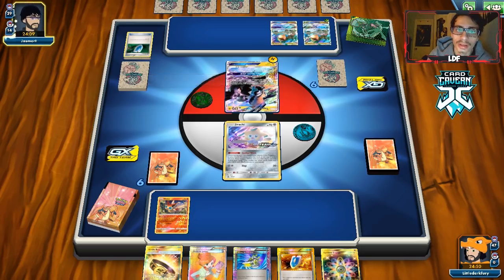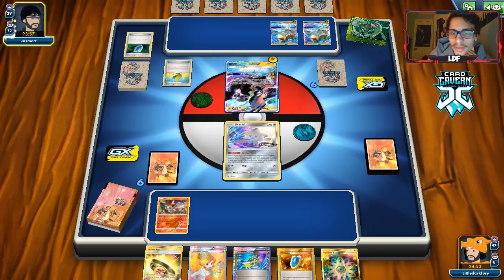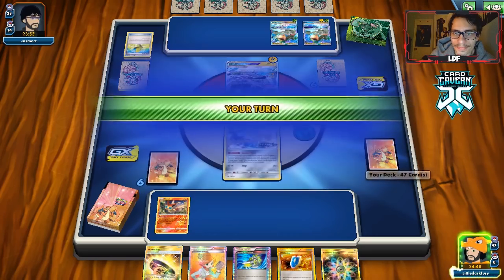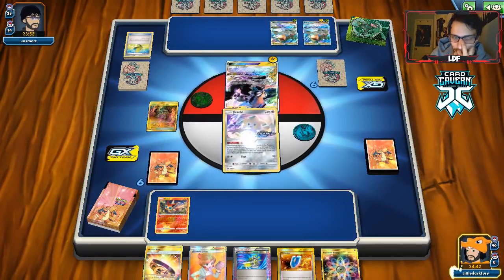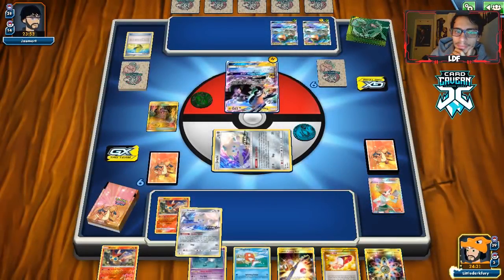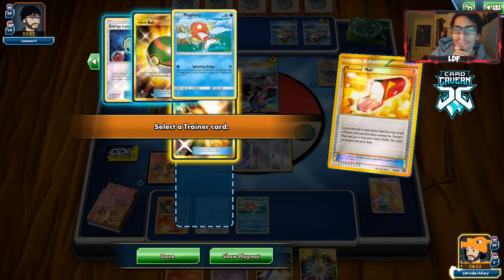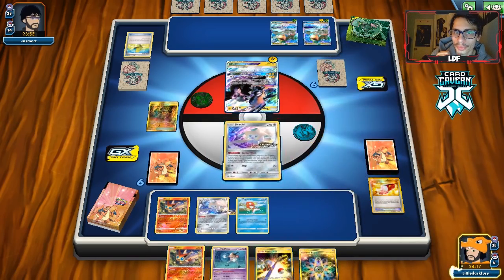We have all special energy in the deck. They play Brock's Grit, which makes it harder to deal with the Zeraora. That Zeraora is technically the only thing that can beat me since we're running all special energy. They lose a VS Seeker which reduces their chance of getting Brock back. We're going to get knocked out next turn probably. Pretty good hand — we get a Shrine which I like. Stellar Wish didn't find a way to get Carp, which is rough, and we can't do Alter Creation this turn either.